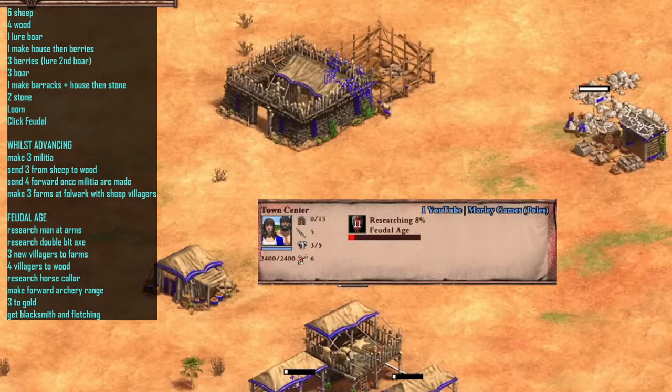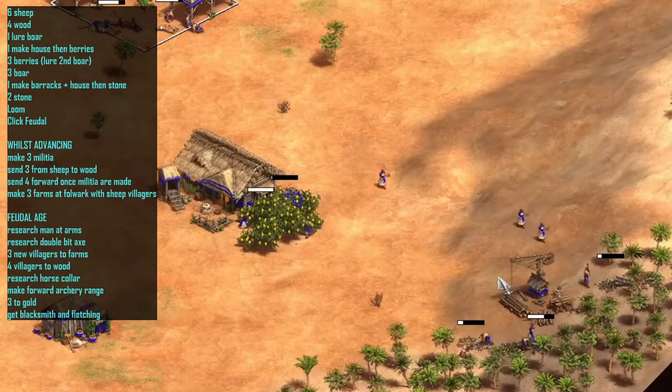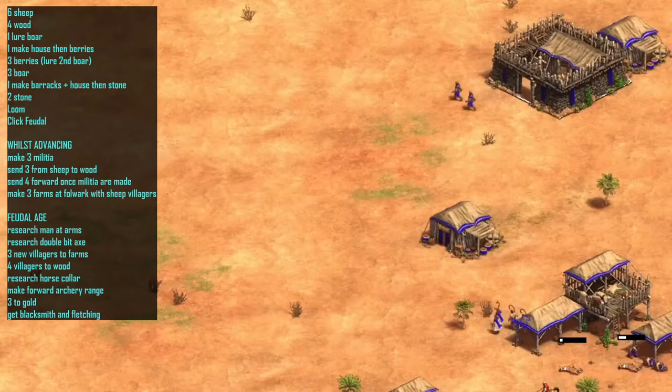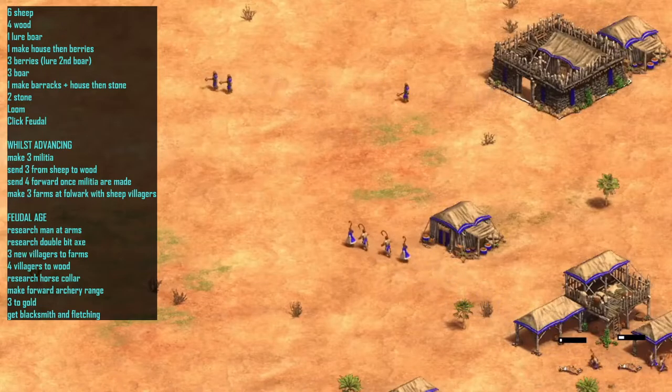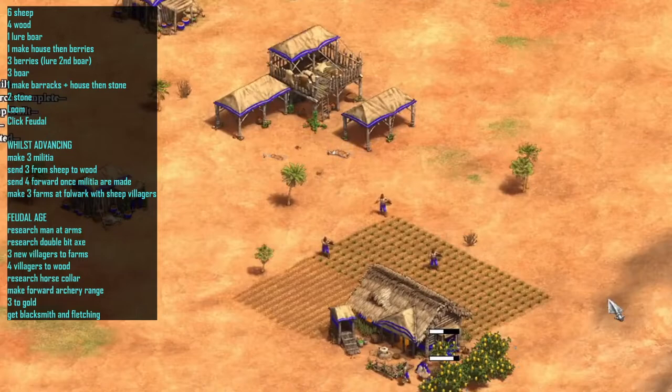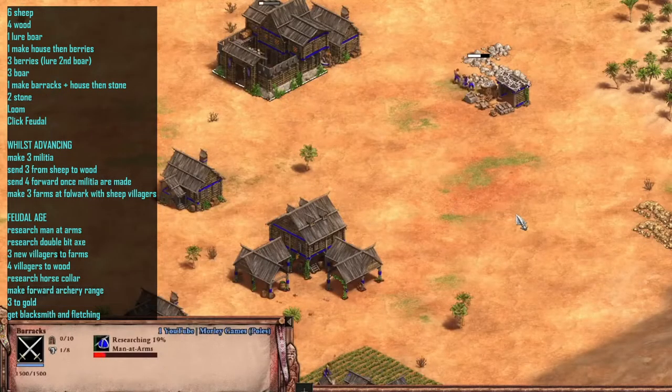Click for the feudal age. Once we start advancing, we're going to take three of the sheep villagers and send them over to wood. Then we're going to create three militia from the barracks. Once the militia are made, we're going to send four villagers from sheep over with the militia towards the enemy base. Then once the sheep are finished, we're going to send those remaining villagers to make farms around the mill.